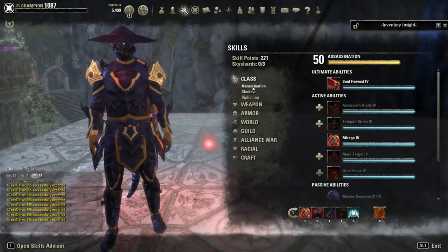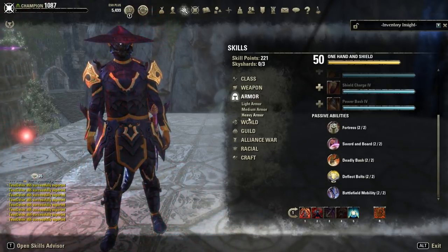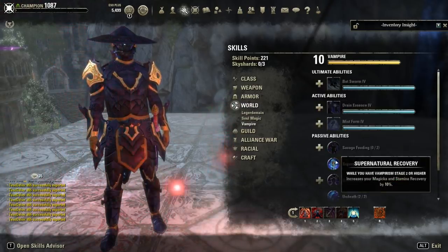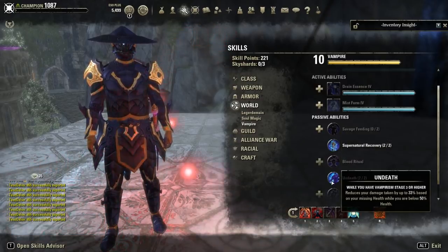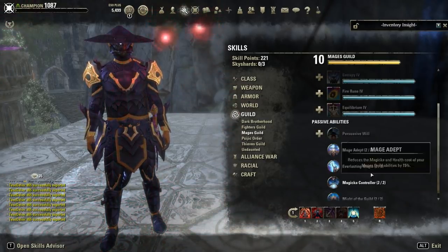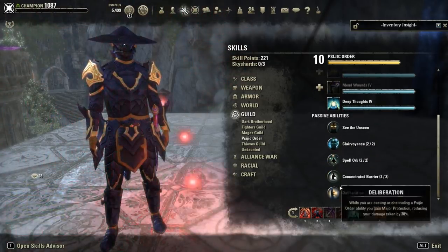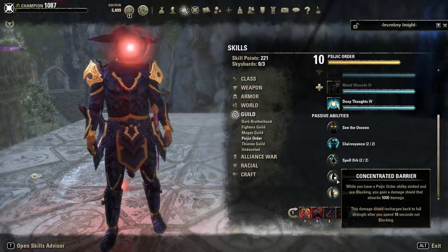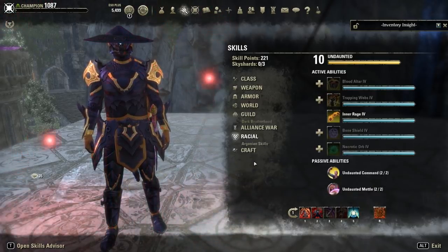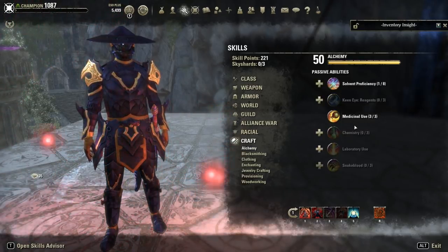In terms of passives, you need all class passives and One Hand and Shield passives — they're very powerful. Then Heavy Armor all, Medium the first two, Light the first two, Vampire passives. The Undeath passive is key. Guard ability passives are nice to have, Undaunted you need all, all racial passives, and Alchemy Medicinal Use. I also have them all listed on my site.